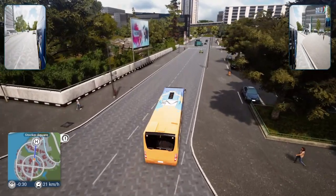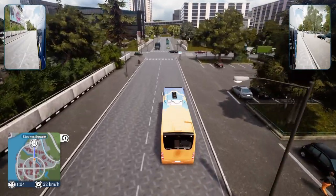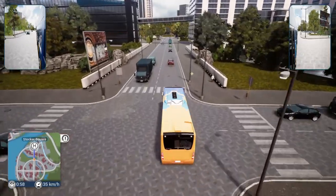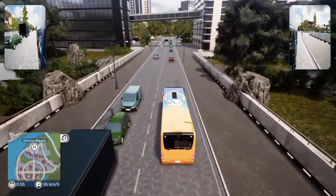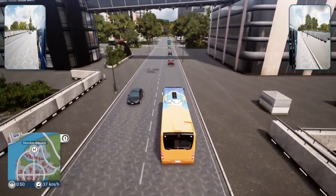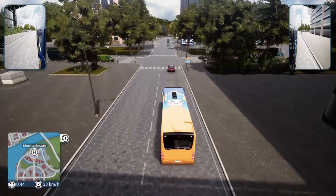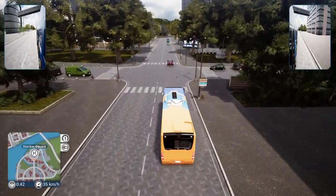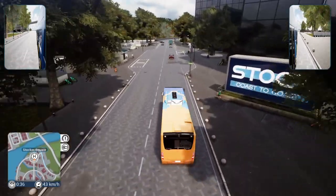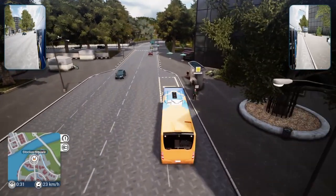A lot of people probably play the game in first person view, but I find it hard to drive around in that sort of view — I find it easier in third person. There are no traffic lights around here, so I'm just going straight through the intersections. I think when you spread out into the biggest part of the city, you get to the parts with the traffic lights. But at the moment, you just cut straight through — hopefully the traffic stops for you, but it doesn't always work.